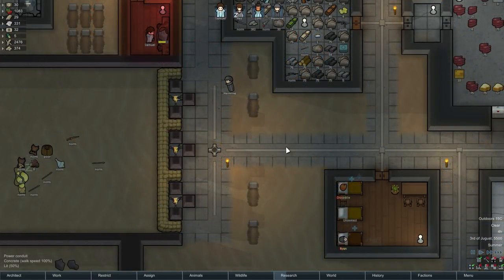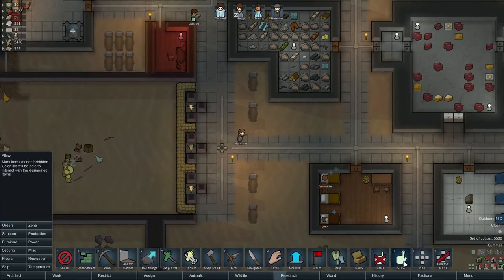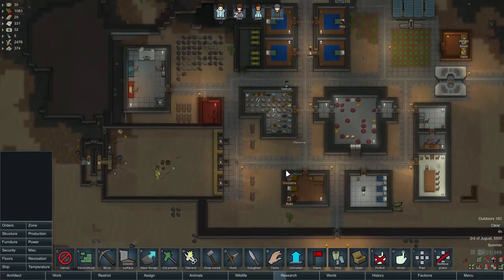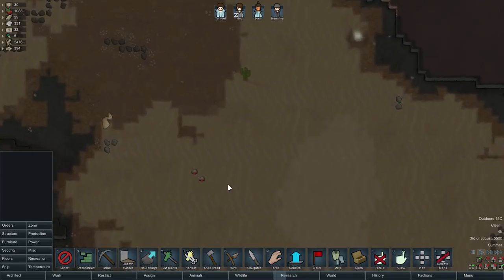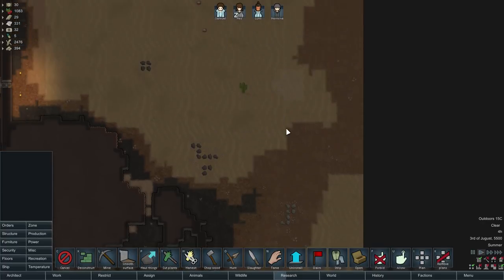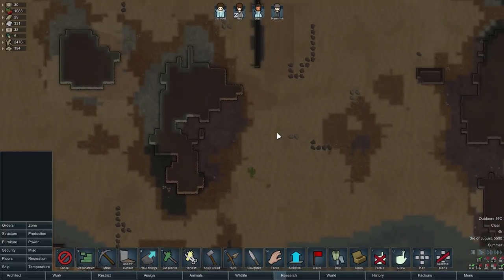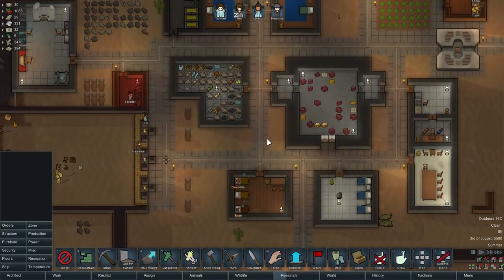Next, we're going to play with the forbid and unforbid tool — something very useful especially at the start. Under orders, you have the forbid and allow tools. Early on when you load in, there are forbidden pieces of steel scattered all over the map, like over here and over here and probably many other places, as well as survival meals, etc. You don't want to chase them all down trying to manually click each one to unforbid them.